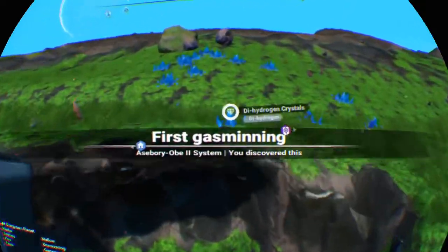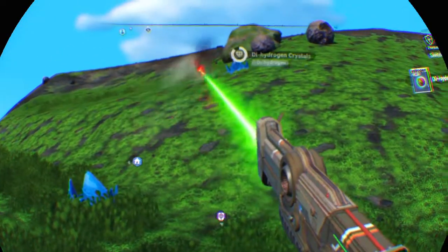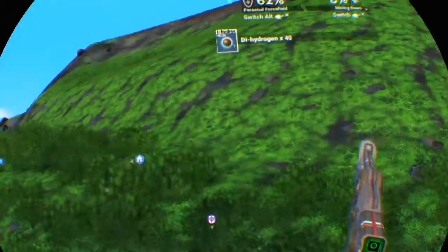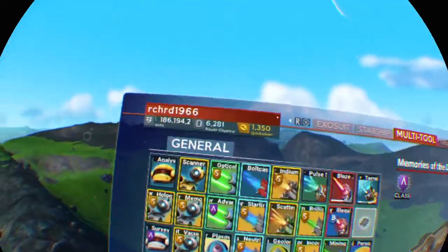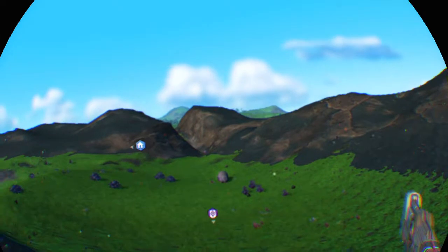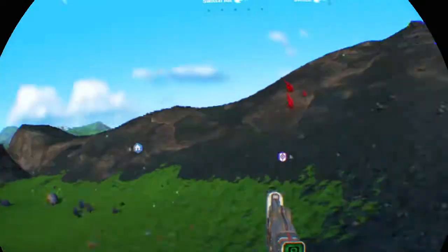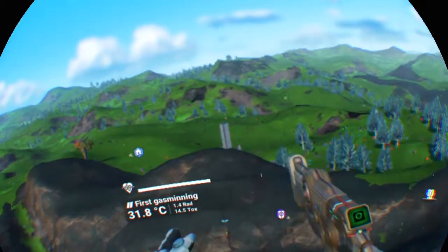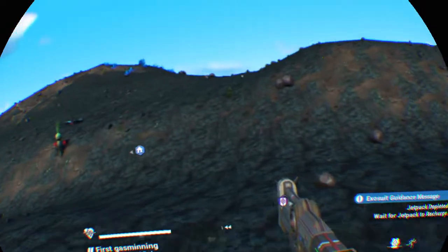Let's go to the animal farming aspect of this planet and get some dihydrogen, because I want to send my frigates on regular missions. I've also expanded my frigate fleet. I currently have 186 million units. I've also built a building at my animal farming area because putting a marker on it kept disappearing. I built a stack of cubicles so that's one way to know where my animal farm is.